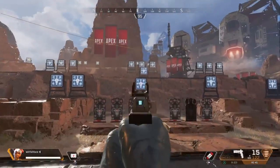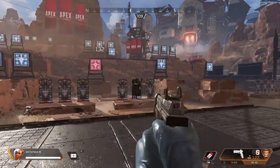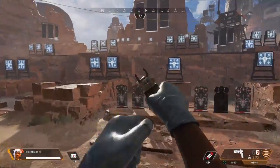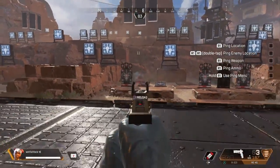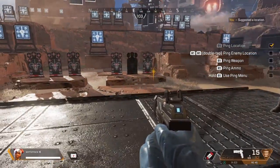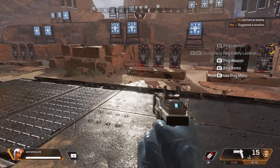A powerful kit — you can ping different locations, objects, and enemies. Follow the checklist to cycle through your pings. Might be something good this way. Making contact with enemy.